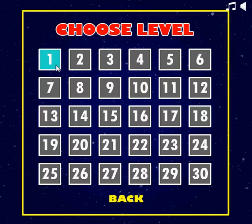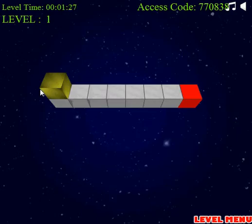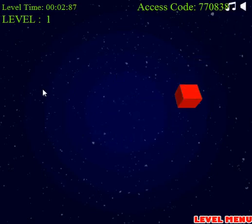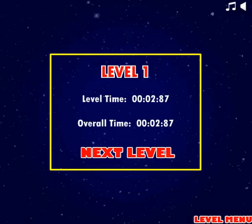Hey guys, Desi in here, and we're doing B-cubed. So basically what you gotta do is try and get the little gold cube onto the red cubes. And we're doing level 1 through 6.